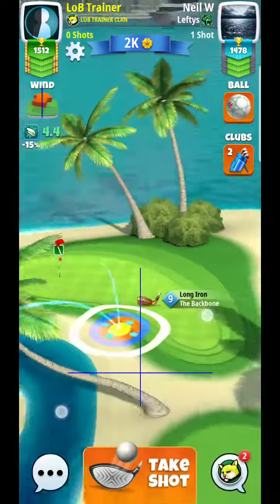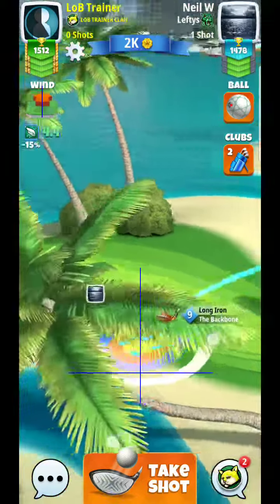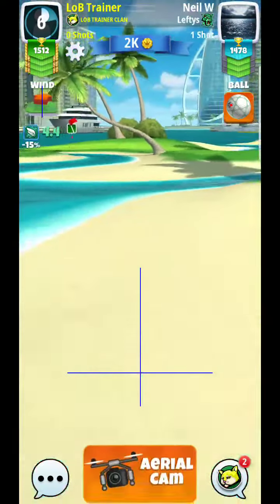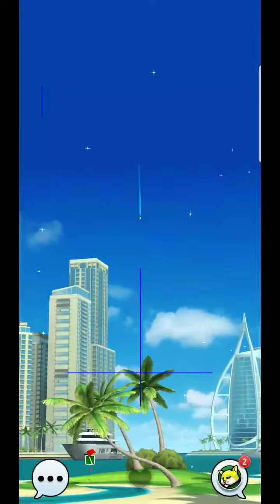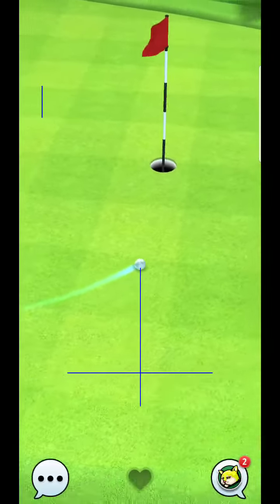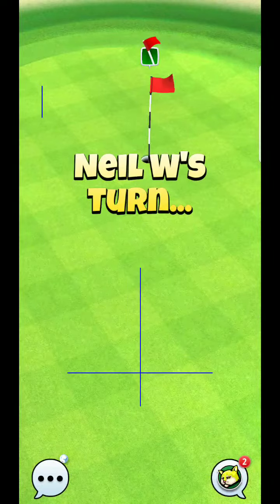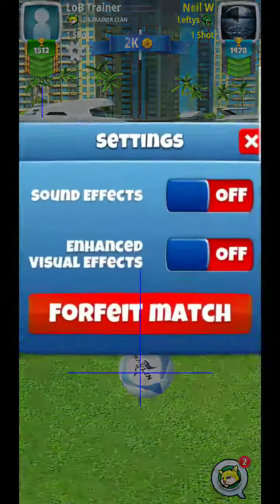I'm thinking something to this effect, essentially utilizing this back slope. With around 1.4 per ring, maybe right around three rings for the adjustment. It might just dip into the tree if you're not careful. What I'm trying to do is use that backstop — you just have to play around with the guide. Hopefully you can get it rolling down towards the hole if you hit that backstop just right and get it up high enough on that back hill, it should shoot right down towards the hole.